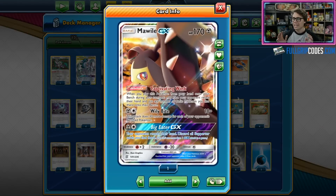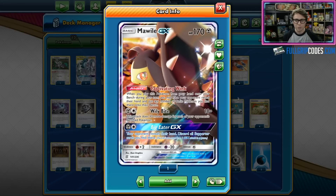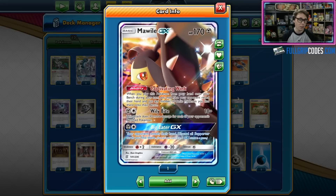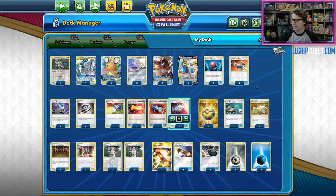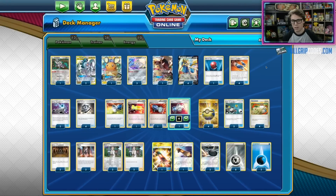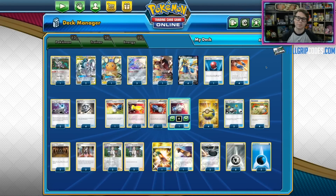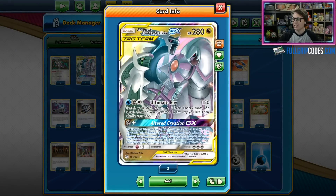Mawile GX has an ability, Captivating Wink: when you play this Pokemon from your hand onto your bench, during your turn you may have your opponent reveal their hand and put any number of basic Pokemon you find there onto their bench. So you get to take all the basic Pokemon out of an Obstagoon player's hand, place them onto their bench, giving you more targets. You can use Pokemon Catcher and Custom Catcher to bring up these targets, then take additional prizes thanks to Arceus and Dialga and Palkia's Altered Creation GX attack.